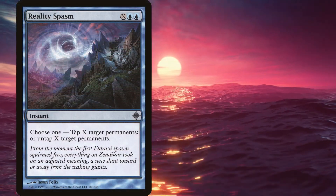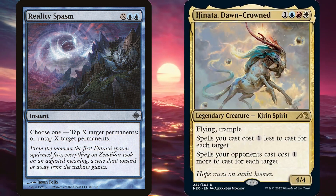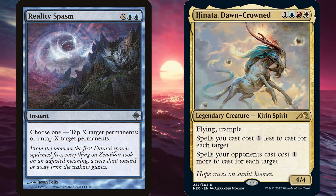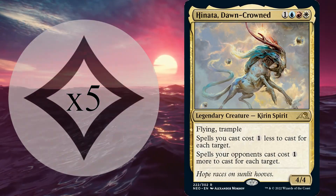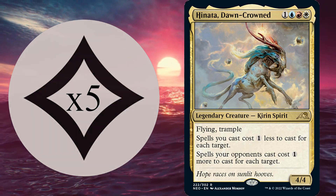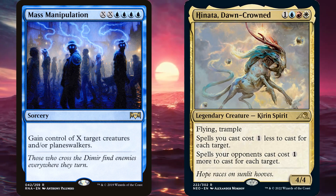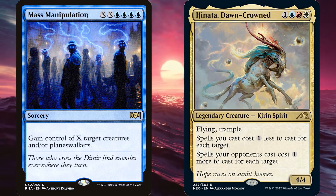Let's assume we can produce 7 mana through lands and rocks — not hard for this deck. We tap out, cast Reality Spasm, then untap all of our 7 lands and rocks. We have 5 mana remaining. We tap out again, and all of a sudden we can cast Mass Manipulation to steal 9 creatures or planeswalkers, putting us so far ahead that we should win shortly afterwards.